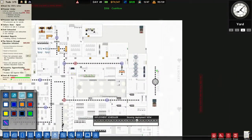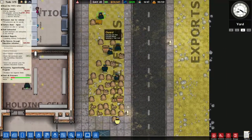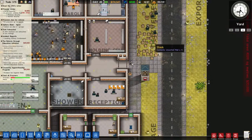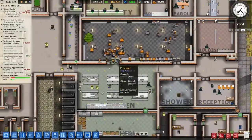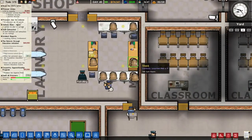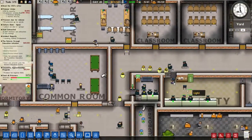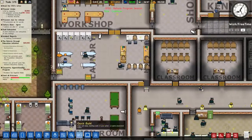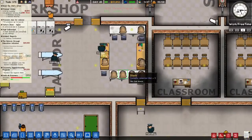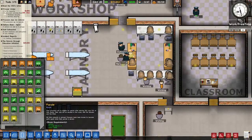I've added another dog patrol here. The reason I did that is so that they will search through any deliveries because they sniff all the things coming in. So they'll sniff all the unsorted mail and check for any contraband. So the mail room seems to be going okay. We've got a few people working in here. We've still got some more stuff that needs to be sorted. It's work and free time so we should have some people in here. Maximum of two jobs. I kind of want to spread this out so it's the whole area.